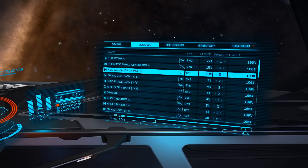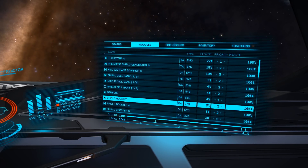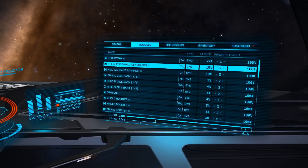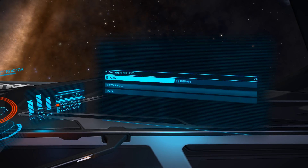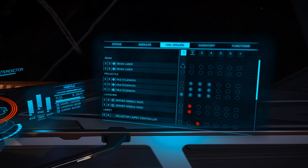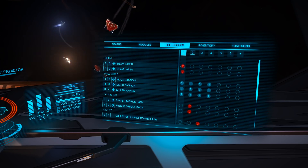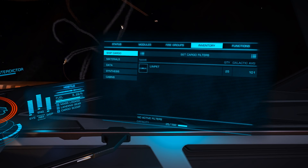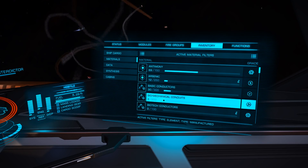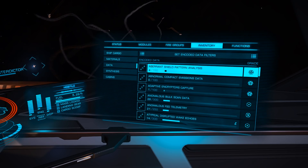The modules tab details each module, allowing us to set its power priority level, which we've covered in a previous video on screen now. You can also select a module to see its details, including engineering specifics. Fire Groups allows us to bind various weapons and modules to our fire buttons, with inventory detailing what we have in our ship — cargo, refinery, passenger cabin details, and material and data levels are all here.